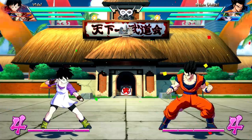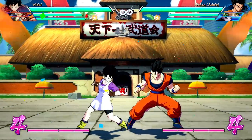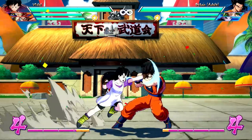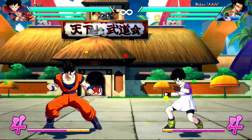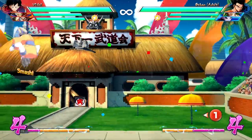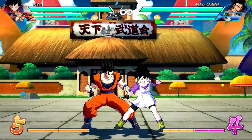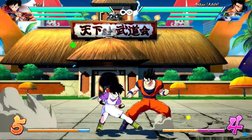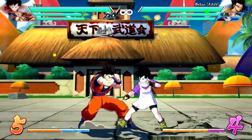Now for a fun gimmick with the Trunks assist. Videl's auto-combo's last hit is a true grab — if the enemy is blocking, the grab won't hit, but if spaced just right, it will. Normally, you can't delay your auto-combo to get that grab while they're blocking — if they block, that's it. But due to how the game works: if an assist hits after a blocked move, its block stun value overwrites the last move. Trunks has the lowest block stun assist in the game, so his block stun overwrites the auto-combo's block stun.